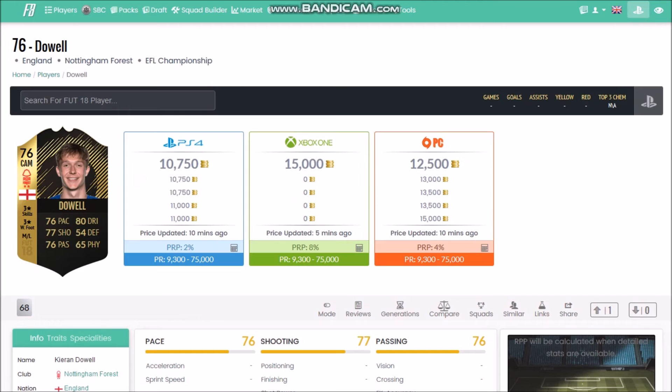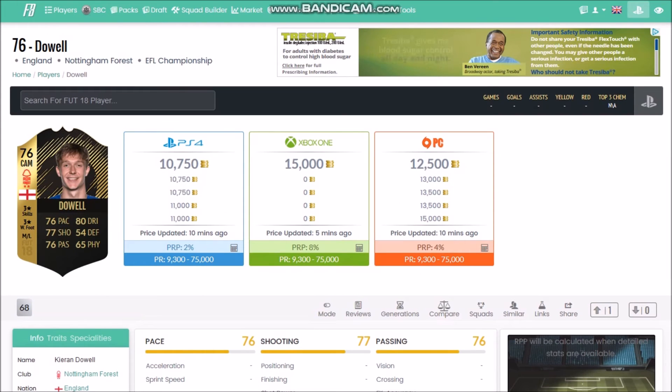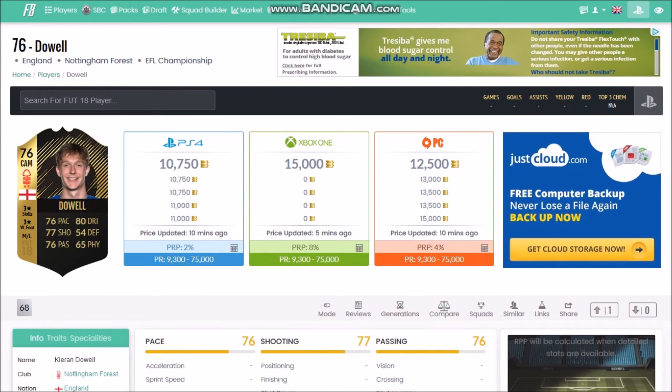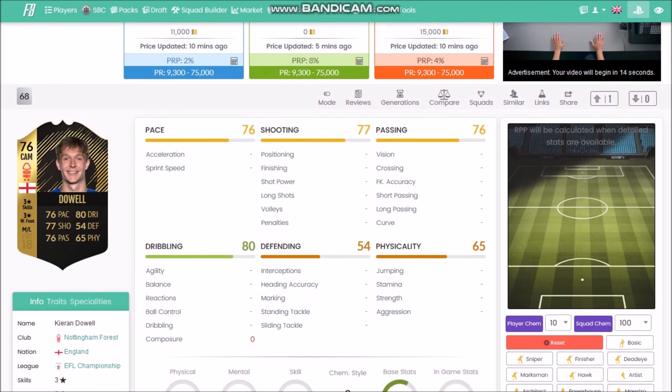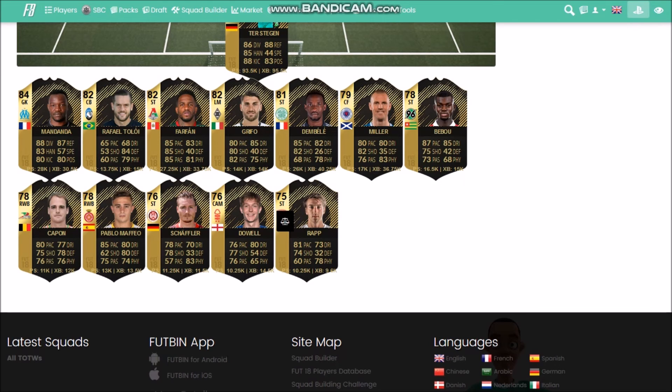Kieran Dowell is an Everton player out on loan to Nottingham Forest - obviously a very low price point. I'll probably be picking him up just because he's an Everton player and he does have fairly usable stats. His in-game stats will be telling, but just wanted to quickly mention him.